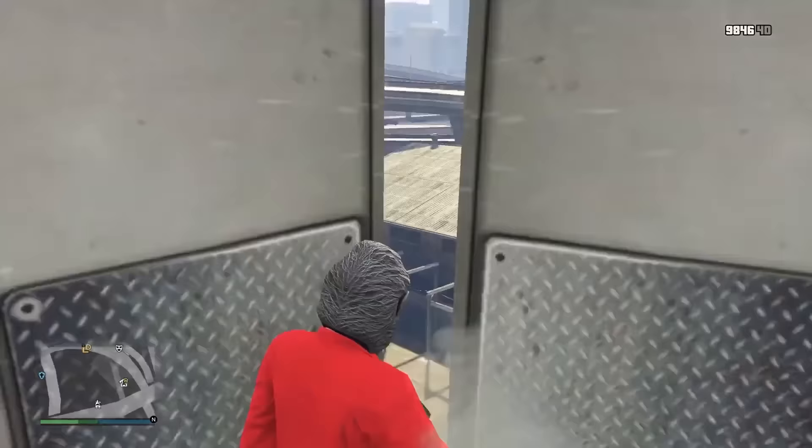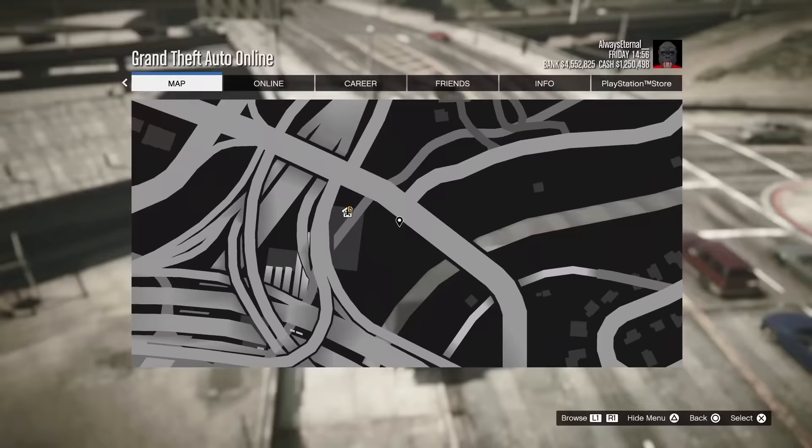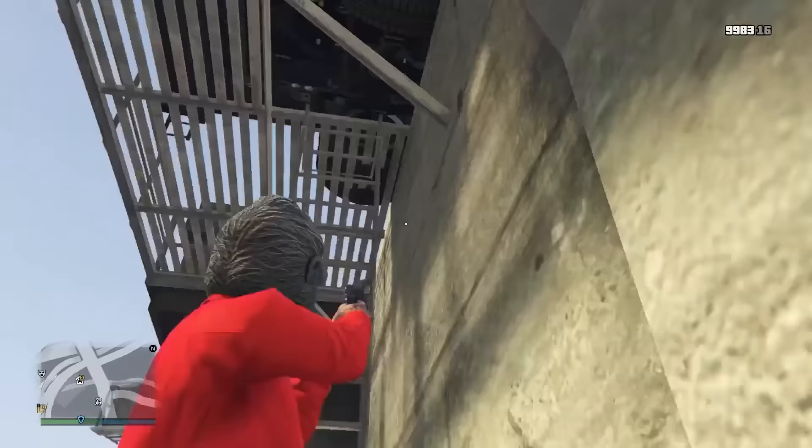Now I'll show you how you can get into the back of a mule truck. The easiest place to do this is at this staircase just to the south of the casino. You want to be in a mule — you might have to buy one. Reverse it right up to this stairwell. Now just hop out, jump to the bottom, and then climb up the stairs. Once you get to the ladder here, which should be directly below the mule, climb up the ladder and it's just going to teleport you right into the back of the truck.